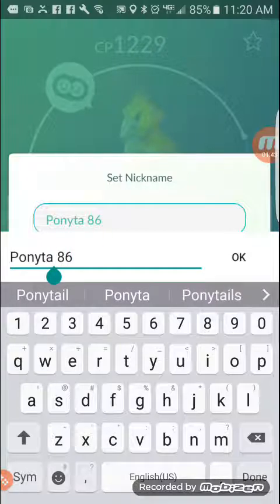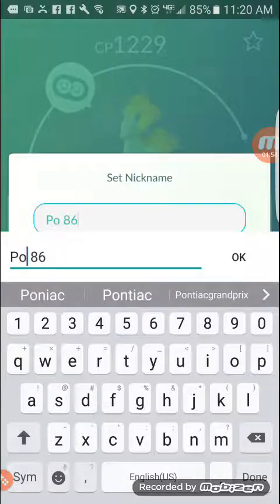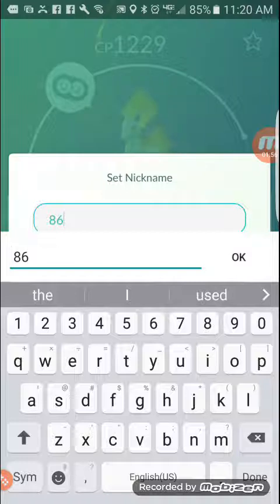Every time when you evolve that Pokémon, the nickname will stay the same. So I just evolved my Ponyta to Rapidash but it still says 'Ponyta 86.' What I do is make sure to pay attention to that and go in and change the names.